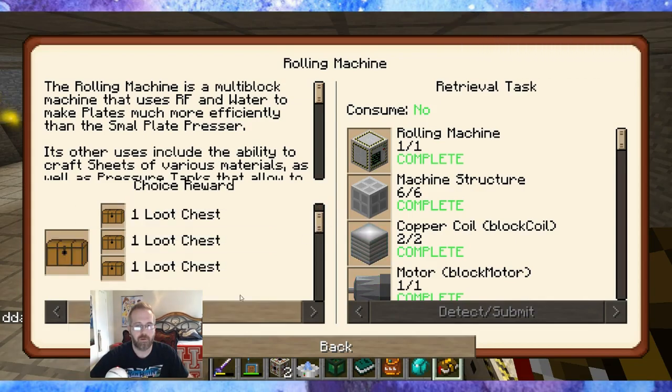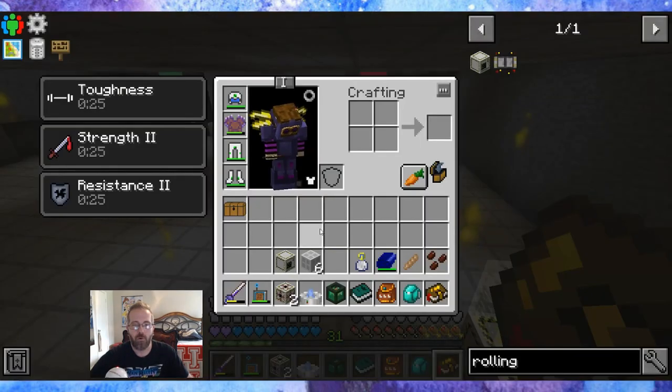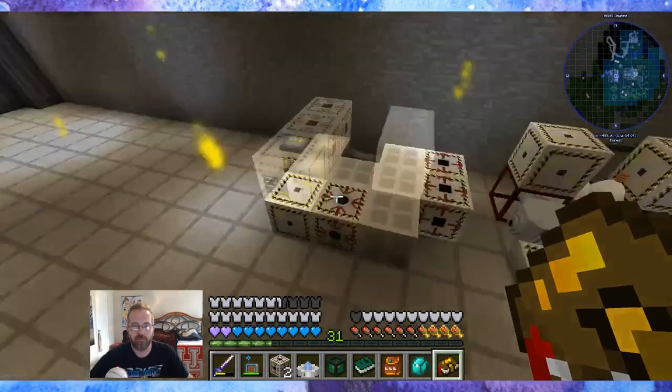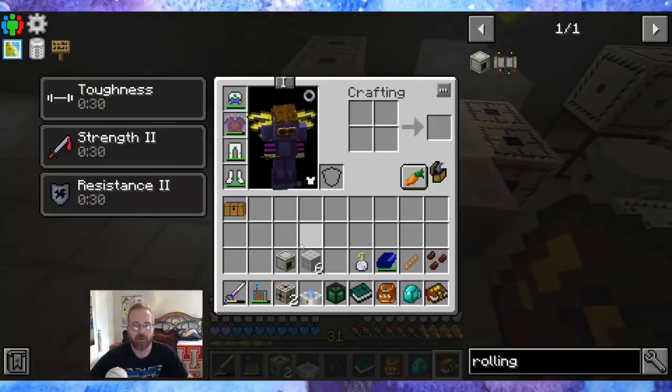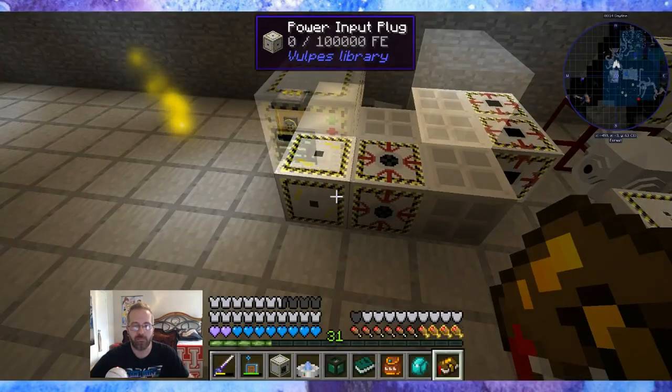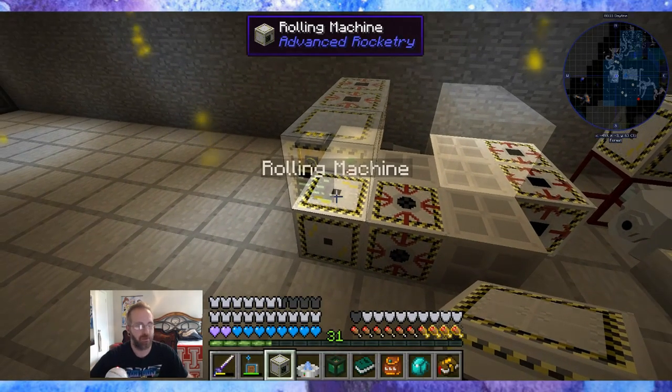These dungeon loot chests — I thought they were cool at first, but now it's kind of a whole lot of the same stuff. I kind of wish I'd get random epic drops again, even though sometimes they were disappointing and I got a stack of grass. It was still better than the dungeon loot we're getting now.